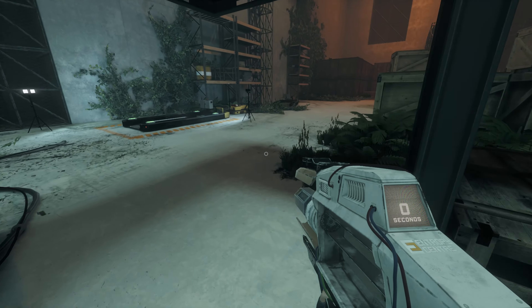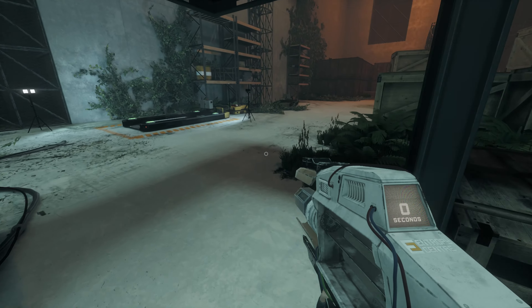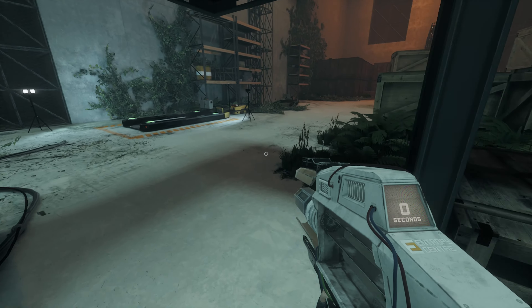Okay, another blocked hallway. The reactor is this way. Surface. And puzzle area 6. Note: Entropy transport system offline. This will take us towards the reactor. Maybe those switches can activate it. So the power to the railway system is offline.